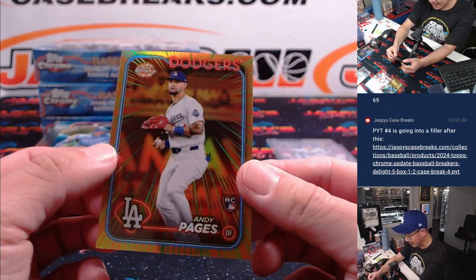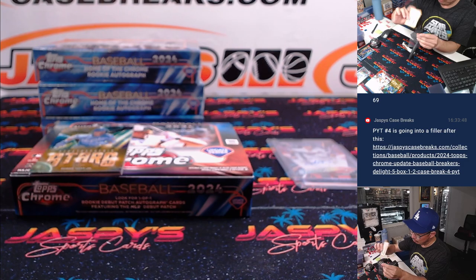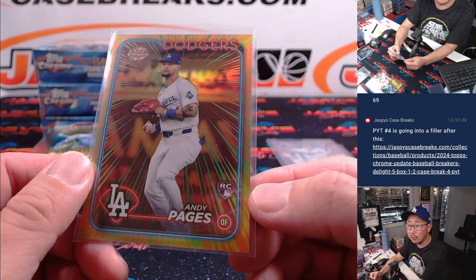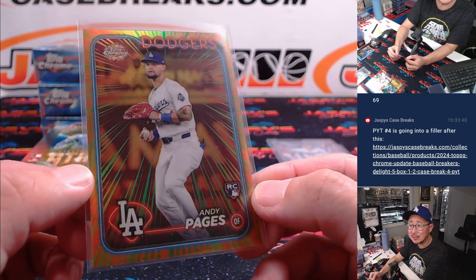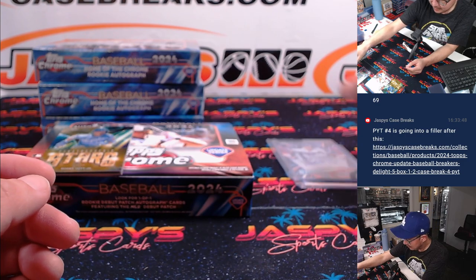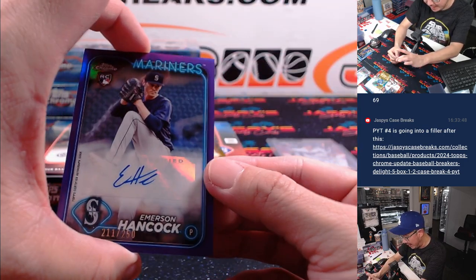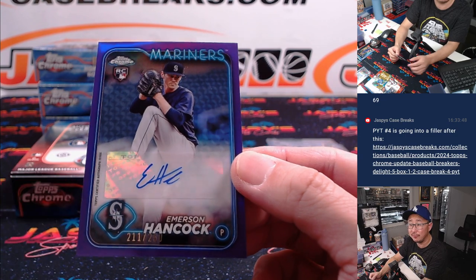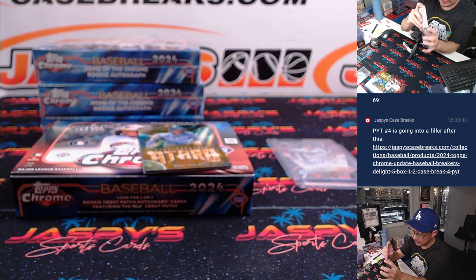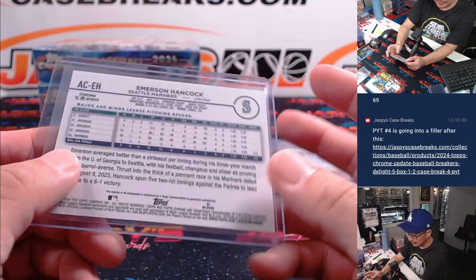And we got an Andy Pahes — I think these are Radiating Rookies, yeah, Radiating Rookies — Andy Pahes, world champion. These are short prints as well, maybe even case hits. Zach Sullivan with the Dodgers, congrats, the world champs. Behind here we got Emerson Hancock rookie auto for the M's, 211 out of 250 — that's going to be for David M. The Mariners add some hitting this offseason. Could be a dangerous team.